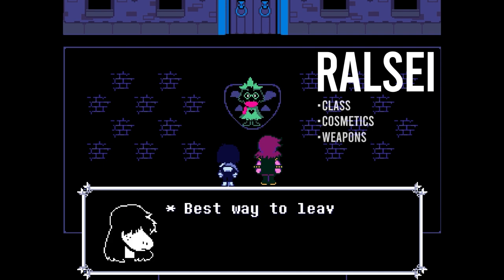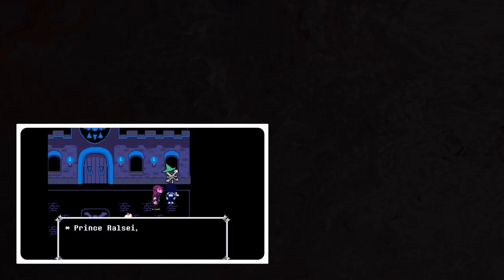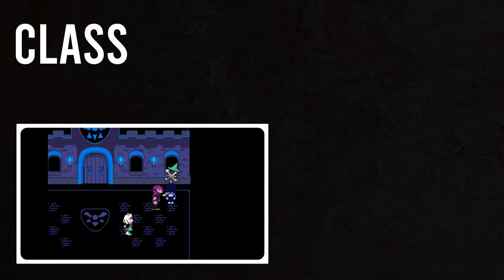We want to capture the essence of Ralsei — what he looks like, his skills and abilities, and the way he would play. To begin our Badlandian cosplay of this hero of the legend, we need to start with choosing a class for our faithful foundation.